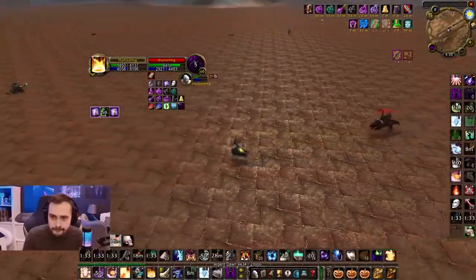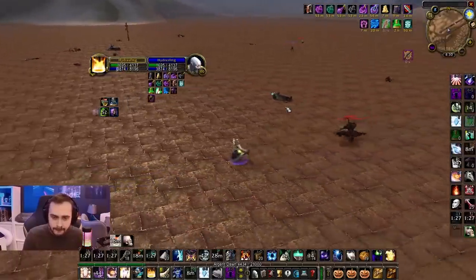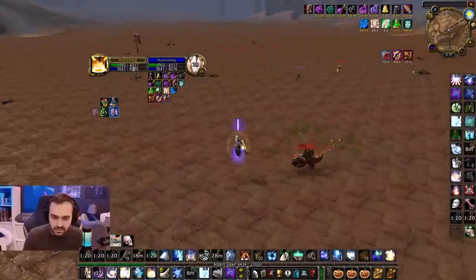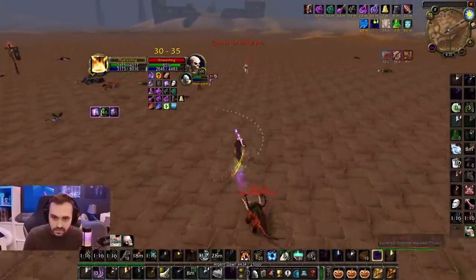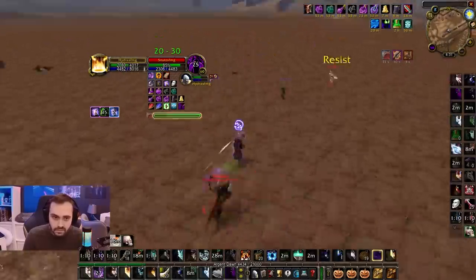Snuts swapped Trinkets there, and also swapped Helmets — maybe even a Belt swap, Shadow Reflector and Tidal Charm. Snuts putting the pet back in. Curse of Agony connects, same with that Corruption, and Hydra still not back into Shadow Form. Hydra at 40% life, 50% mana, and now goes back into Shadow Form.